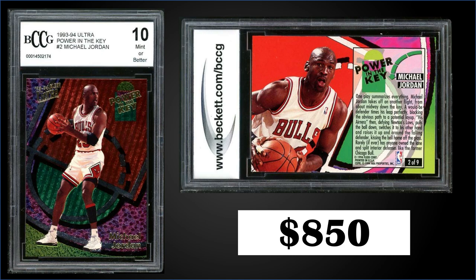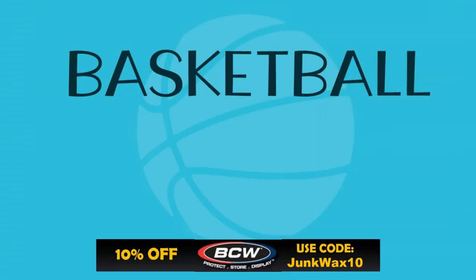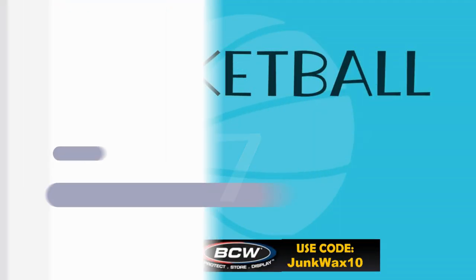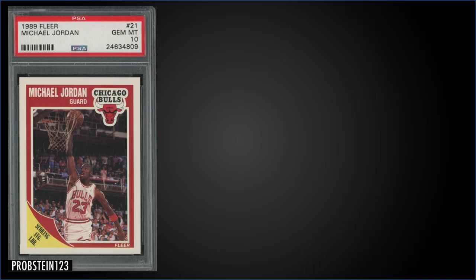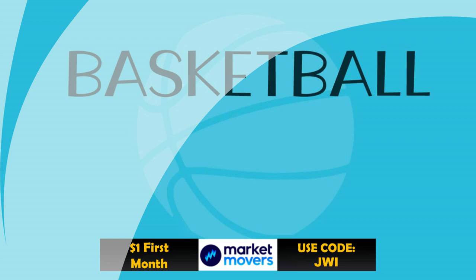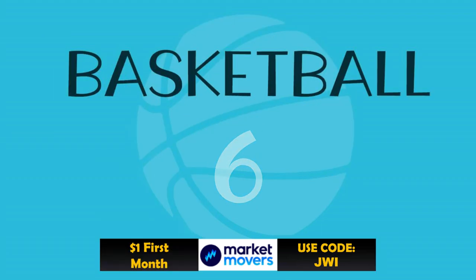In the number seven spot: from 1989 Fleer, we have a Michael Jordan graded Gem Mint PSA 10. This card sold at auction for $920, with a pop of 1,102 in a Gem Mint slab. Boxes of 1989 Fleer sell for around $450–$600.